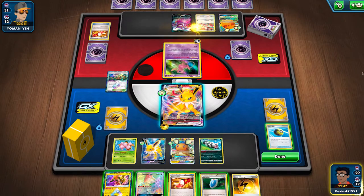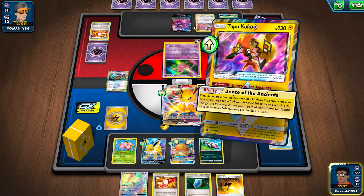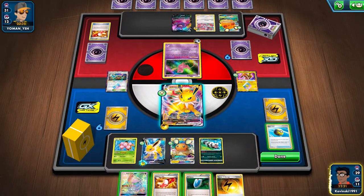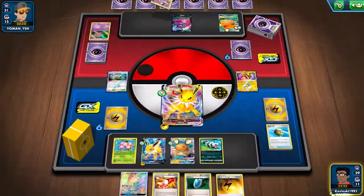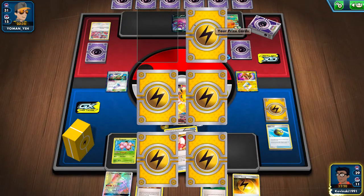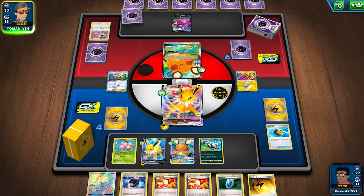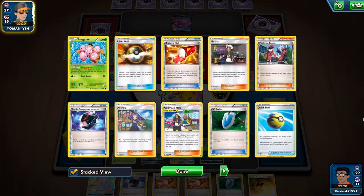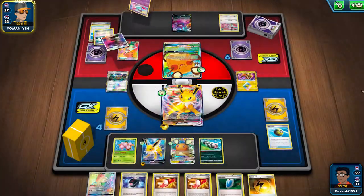I want to force them to potentially play down a Mr. Mime or a Bench Barrier Mew if they have it — commit resources to getting that out instead of maybe setting Mad Partiers up. Then once that happens and I have the free bench space to work with, I can drop the Spiritomb and wipe out the Mew in the process, hopefully along with a couple of attackers. Then I can bring in a Jolteon VMAX to clean up whatever is left. The nice thing against Mad Party is that I can trade pretty efficiently against them as well, because I'm going to be taking two prizes every turn if I can help it. Now they're forced to bring up the Dedenne GX, which is never ideal — they're basically forced to have a Floatstone or a U-Turn Board or something to that effect, which again, they're going to have to dig for.